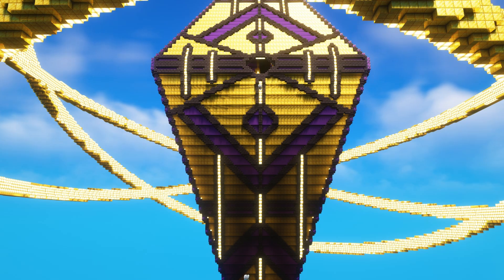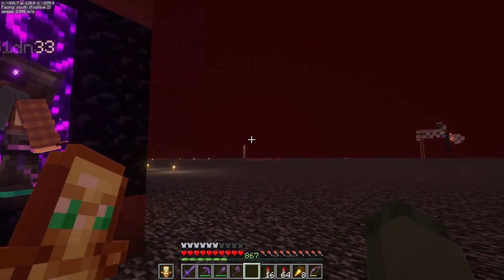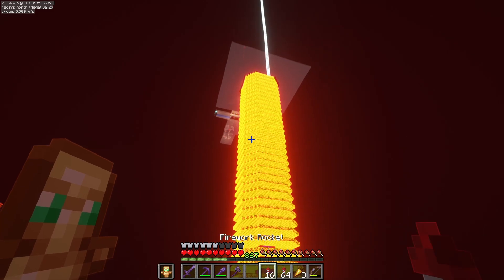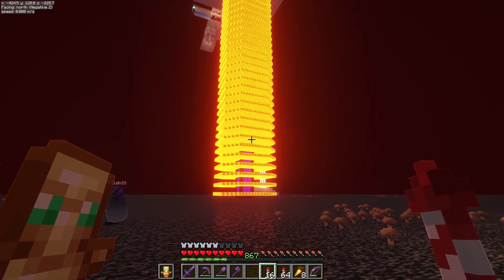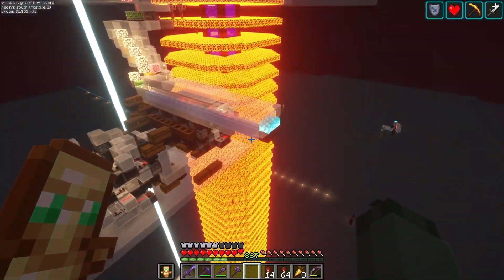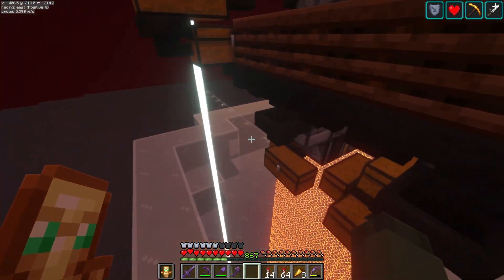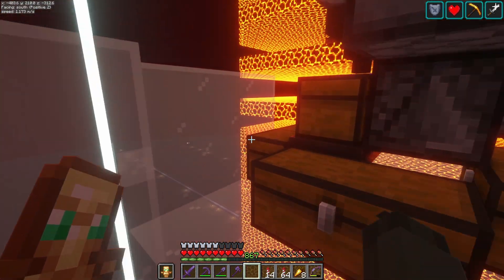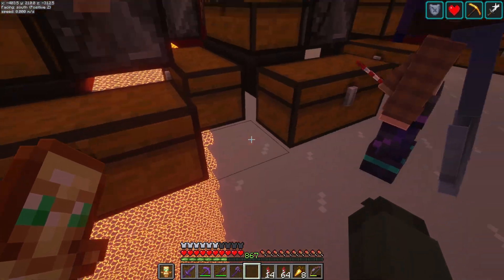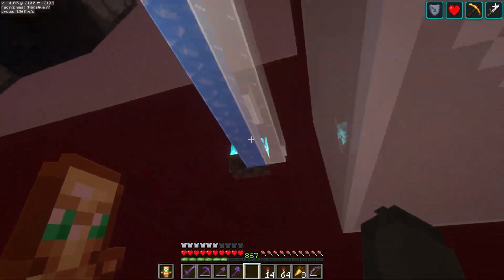Now it's time to get into the guts of this build and head over to the nether side, where I've spent way too much time. She's bright — burns your retinas when you come in here. These are shulker box loaders, six times speed. These two collect gold and nuggets, this one collects gold ingots, and everything else gets burned.